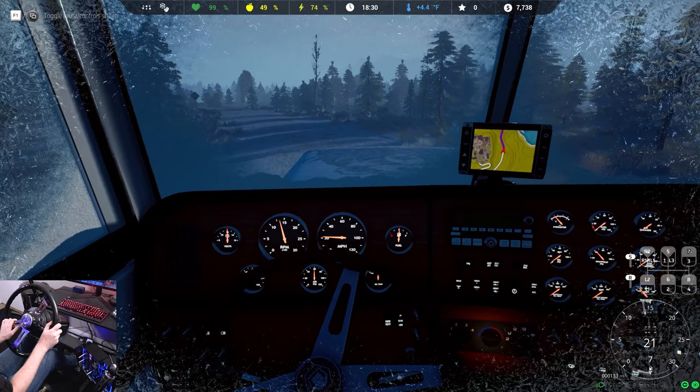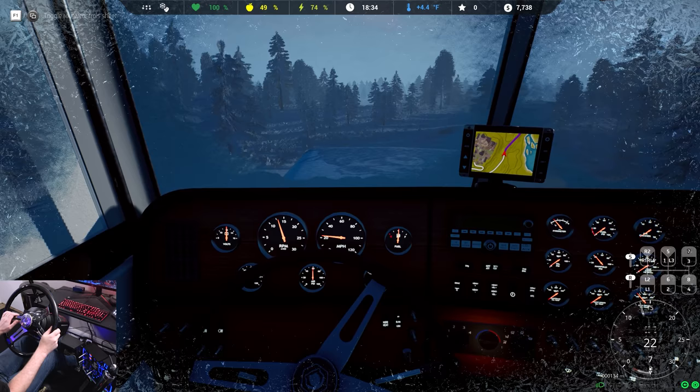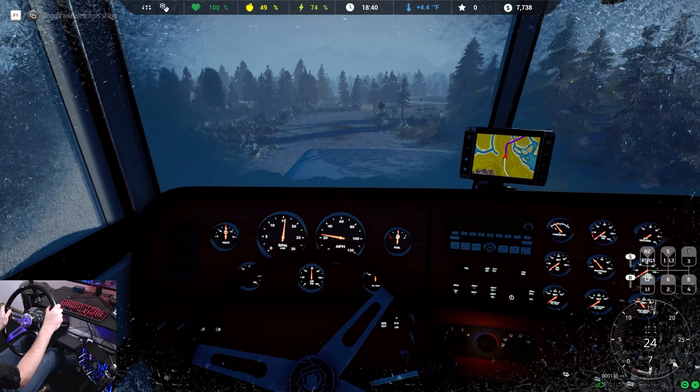Seventh gear, 20 miles an hour — I mean, that's getting the job done. 129 miles to go. We can see how fast miles click off, so it shouldn't be that bad. Going down that little hill — that's fun. We're back to 100% and it is fading away now. So we fixed that issue. Good to know.